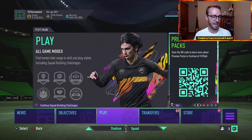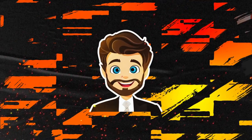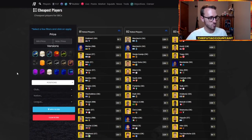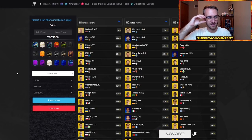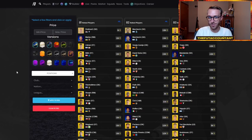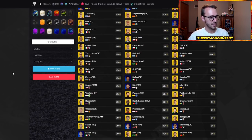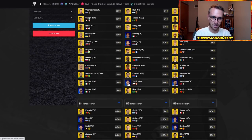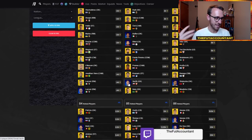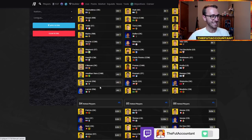SBC fodder continues to rise during the week. Today on Tuesday, looking ahead, I'm expecting a couple of things SBC-wise - probably an 82 times 10, 82 times 8, maybe an 83 times 10. Another one of those upgrade pack sort of things for today on Tuesday is what I would be expecting, with your lower tier to mid tier fodder taking another price spike.